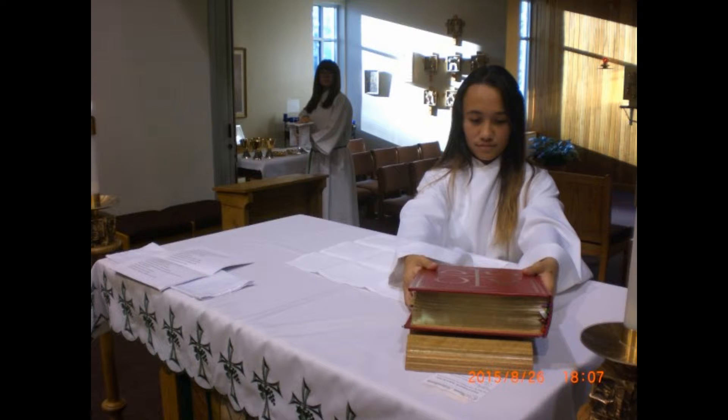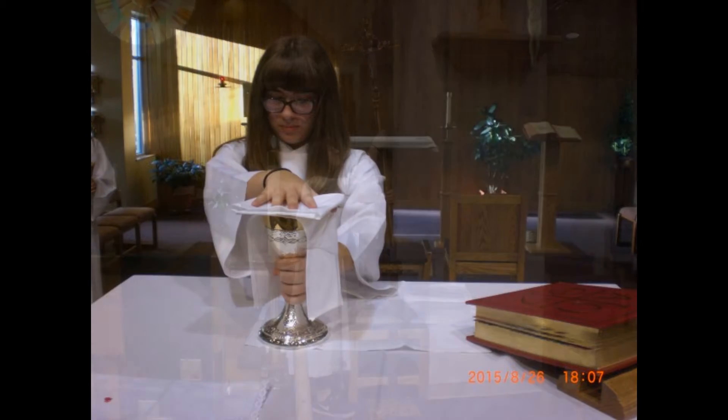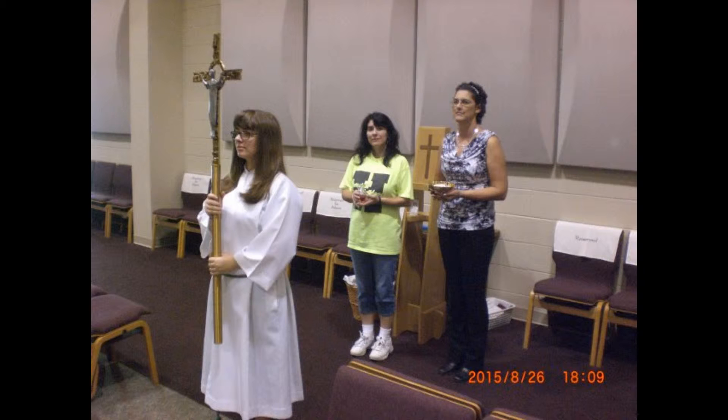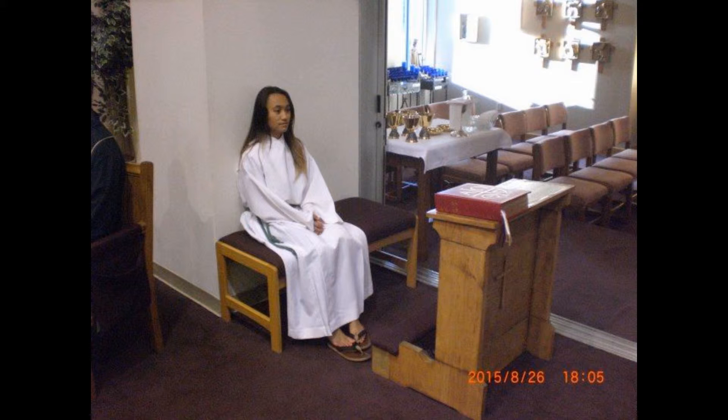The book will begin by placing the Roman missal on the altar, Joseph's side front, using the Book of Gospel stand to tilt it toward the presider. The cross will place the chalice on the upper corner of the open corporal on the altar. The cross will then pick up the processional cross and go to the rear of the hall to wait with the gift bearers for the presentation of the gifts. Meanwhile, the book will continue setting the altar by placing the four cups on the corporal at the front of the altar, then return and sit at the kneeler.